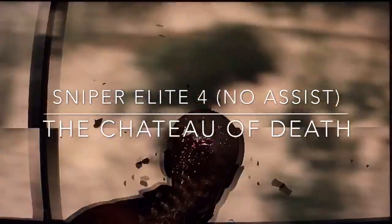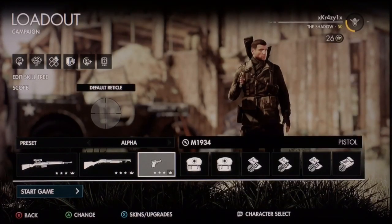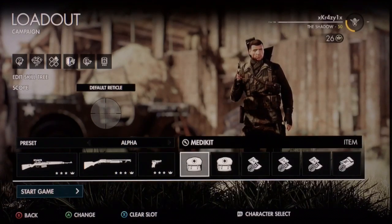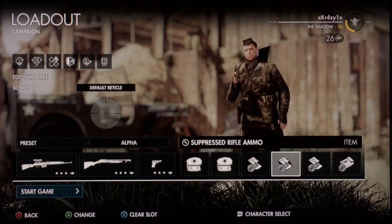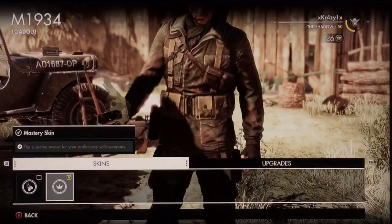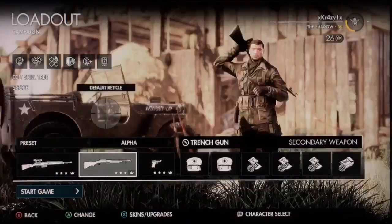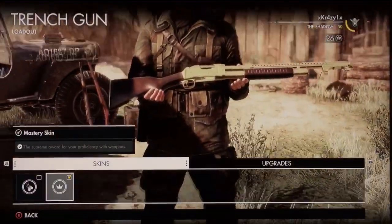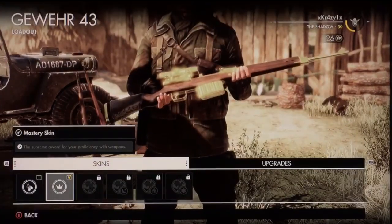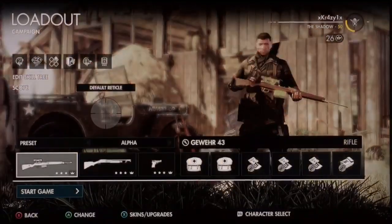Alright, today we're playing Sniper Elite 4 because this game is freaking awesome. My setup: two big med kits to start, suppressed rifle ammo, max three-and-one suppressed pistol ammo. I have the master Beretta, the master shotgun trench gun, and the icing on the cake — the master Gewehr 43. That's my guns.